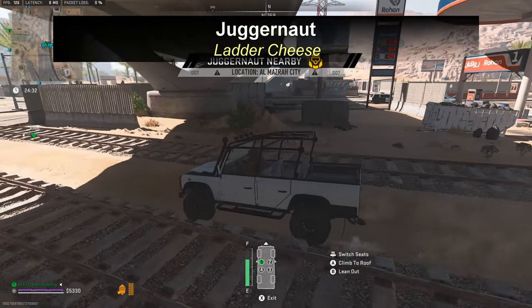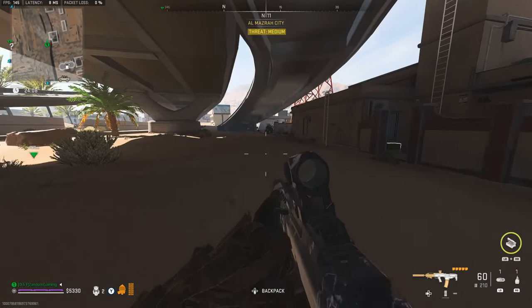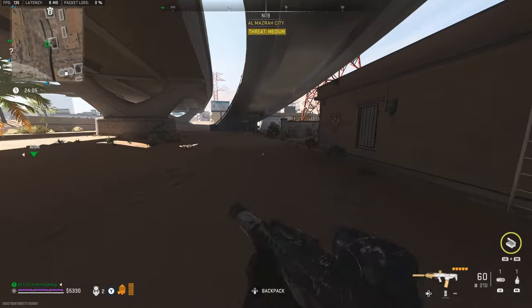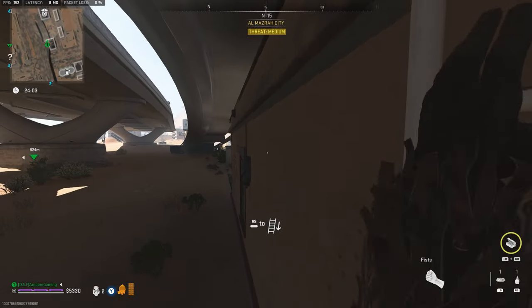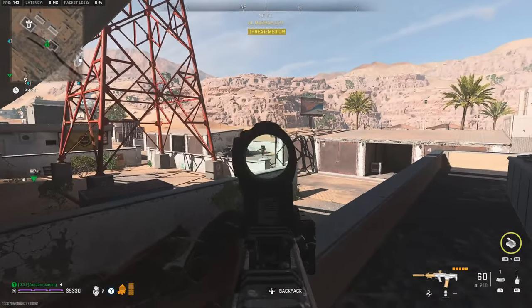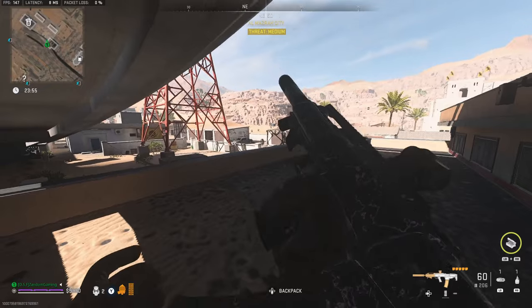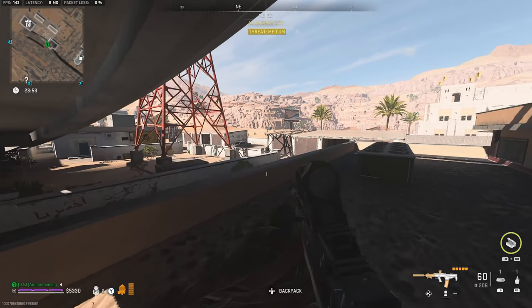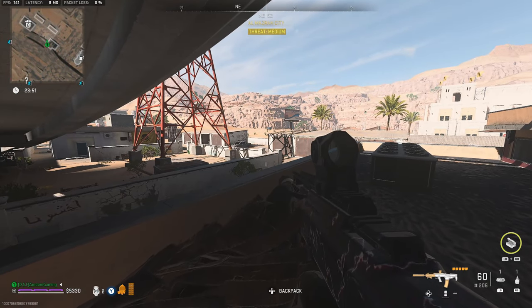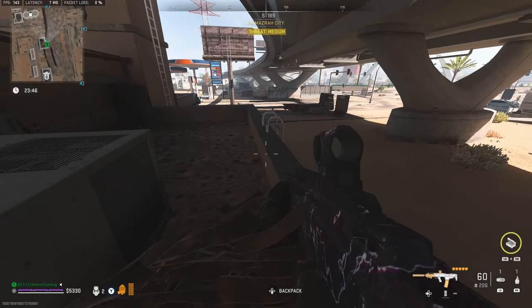The Juggernaut spawns in a couple different areas. It's actually really funny because you can almost glitch him out — he's gonna come over to the ladder because he's got to get to you to shoot you.